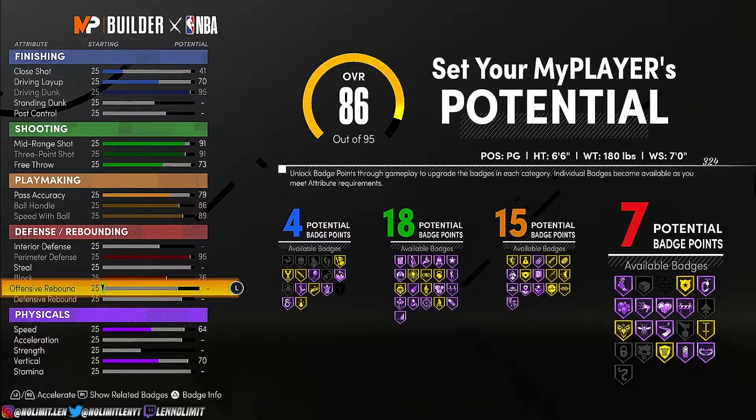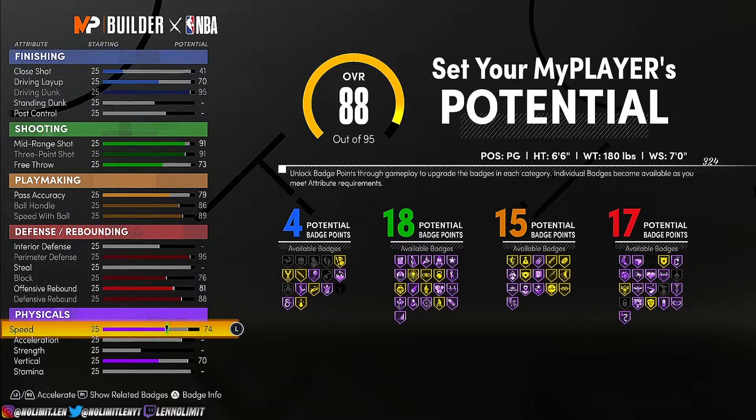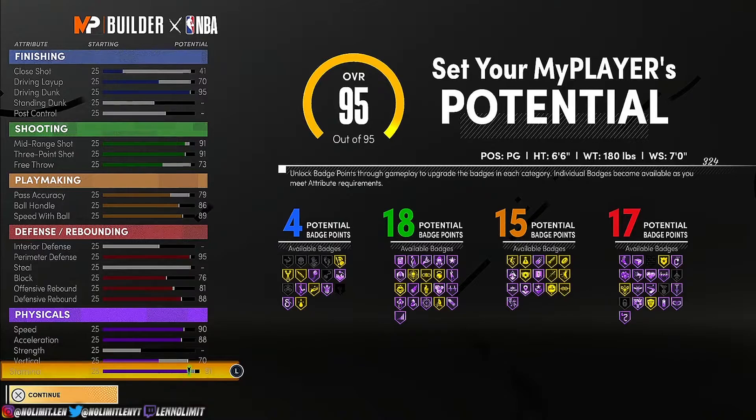Block, 76. Offensive rebound, 81. And defensive rebound, 88. Now you can dunk on people, shoot, break ankles and dribble, get rebounds, and lock defenders up — you can defend people. And there's more — you can get a 90 speed, 88 acceleration.